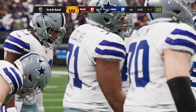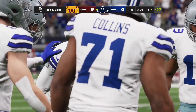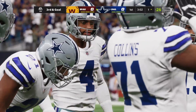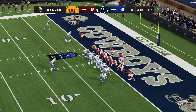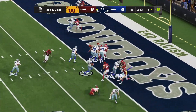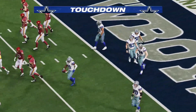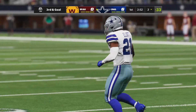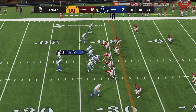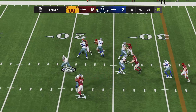Dallas moves down to the nine-yard line, then flash forward to the one-yard line on third and goal. Prescott goes under center, hands off to Elliott, and Zeke dives into the end zone — Cowboys touchdown! That's a great opening drive for Dallas. What I really like is they got their two most essential guys going. Elliott got a lot of handoffs early, made good yardage, and Cooper was found early and often.